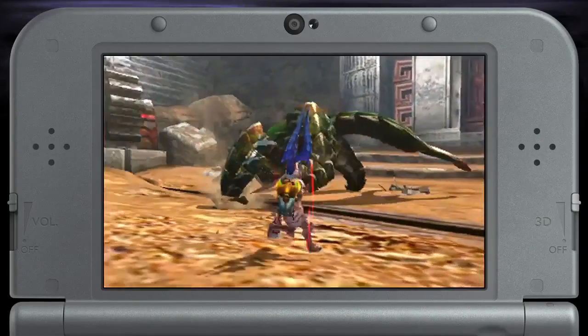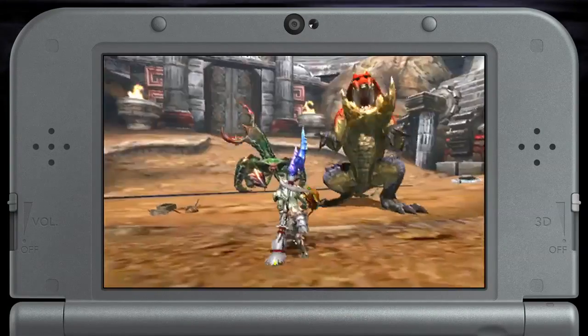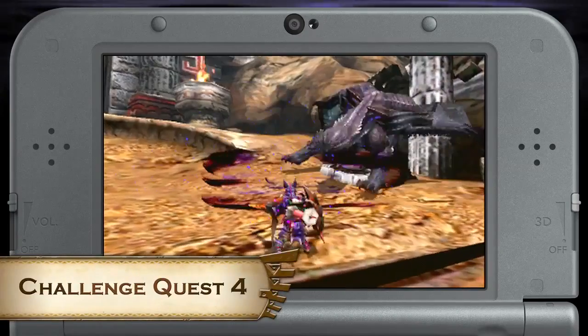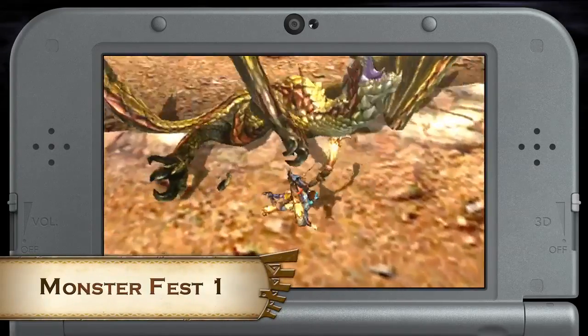And since we're in the arena already, let's cover the challenge quests that come in this pack. We have Challenge Quest 2: Hunt a Tetsukabra and a Celtus Queen. Challenge Quest 4: Hunt a Gore Magala. And Monster Fest 1: Hunt a Ceregios.